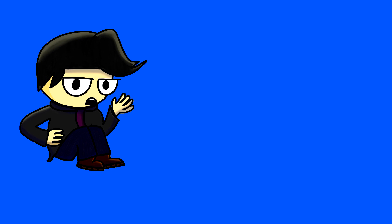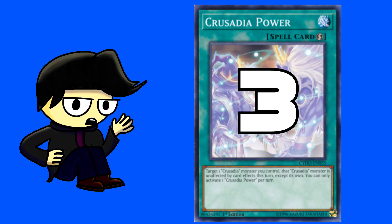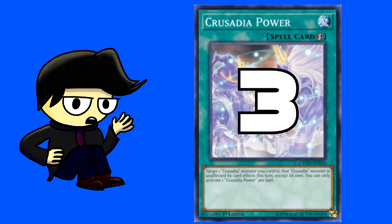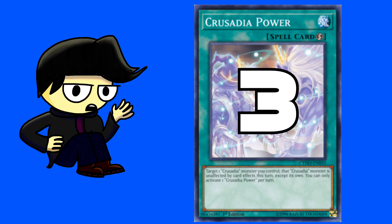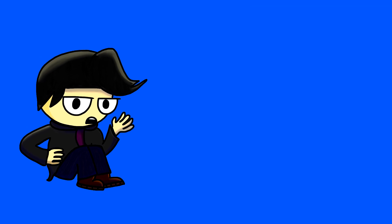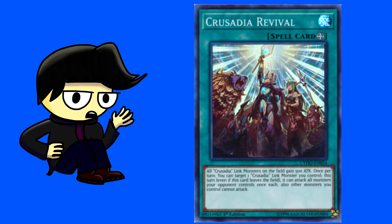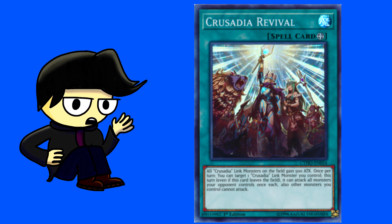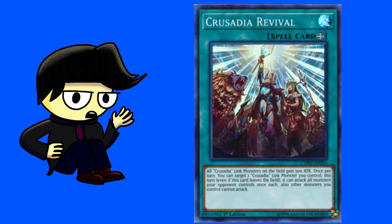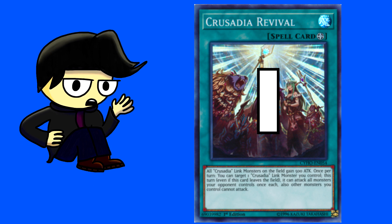The first Crusadia spell is Crusadia Power, which I run 3 of. This card essentially makes any Crusadia monster it targets unaffected by other card effects until the end of the turn. This card is absolutely amazing as this deck is so fragile — Crusadia Power enables your monsters to push through any disruption. The last spell is Crusadia Revival, which doesn't sound good on paper but can come in handy for OTKs. It gives all your Crusadia monsters 500 attack and lets one Crusadia Link monster attack all monsters your opponent controls once each. I only play one of it, but it's searchable and needed for OTKs.